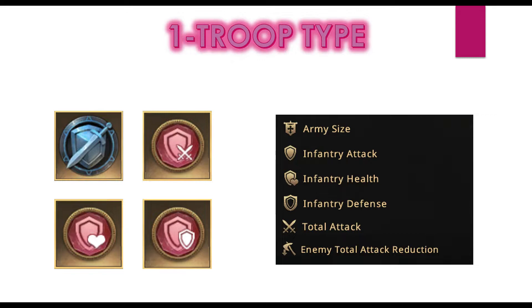Total attack is also an option. Usually total attack is more beneficial when playing two or three troop types, but even for one troop type some people use total attack — they get one infantry attack slot at 40% max and also add 15% total attack, giving 55% total attack in general from one refinement slot. However, total attack is not very effective for one troop type, though it's not a bad option either.